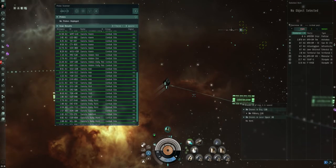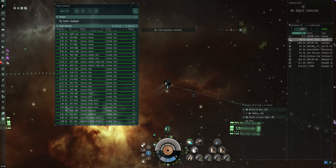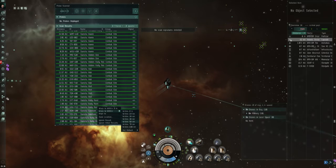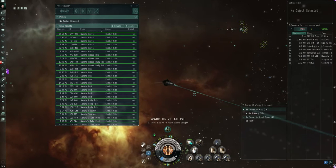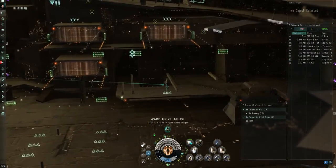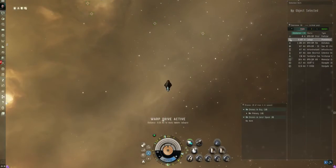We're going to our probe scanner and going to a Sansha rally point. We're going to warp in at 50. It gives us a nice safe distance from the actual site so we can get our orbit established and our modules turned on.